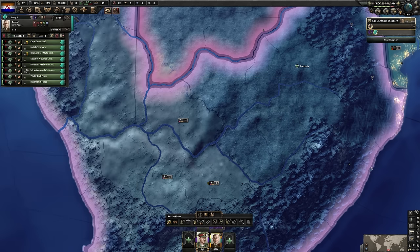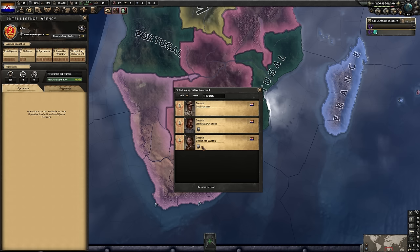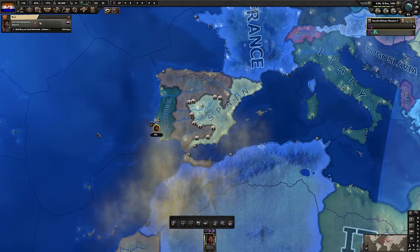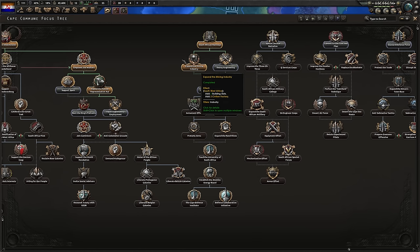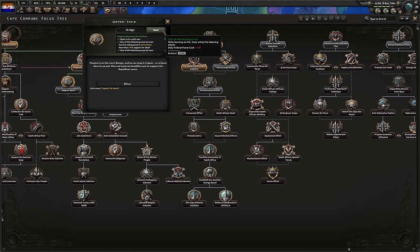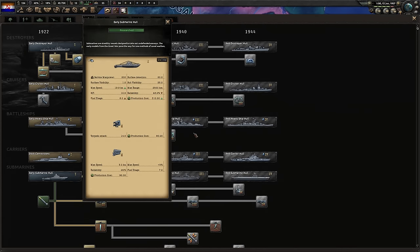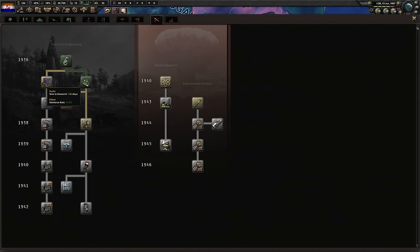First things first: we need to get guns to our troops in the field. With our intelligence agency in place, we can recruit a spy. Just pick whoever you feel is most suitable and we'll deploy them in Portugal. Portugal will be our first target and a little bit of espionage will help in the coming battles. With the mining industry expanded, let's unironically support Spain — we will be supporting the Republicans upon whom we'll be declaring war. Don't question it, just go with it.